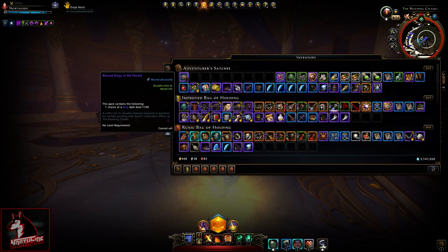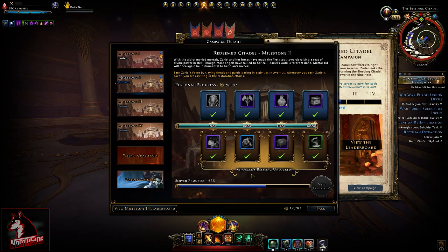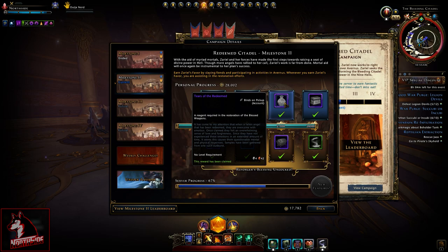That's what you get — it's the same box as from milestone one. You can't sell it; it's bound to account, which is at least one good thing. Milestone is done. Hunts will unlock when the server progress is done, and we got new features — tier two hunts. I'm pretty relieved this didn't take me long; I wasn't hardcore grinding at all.